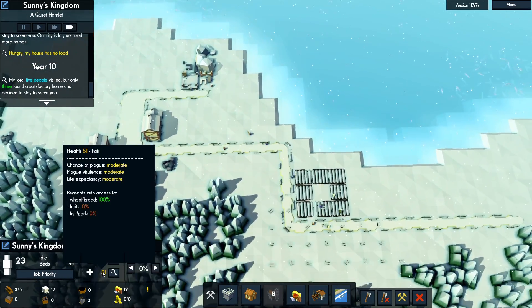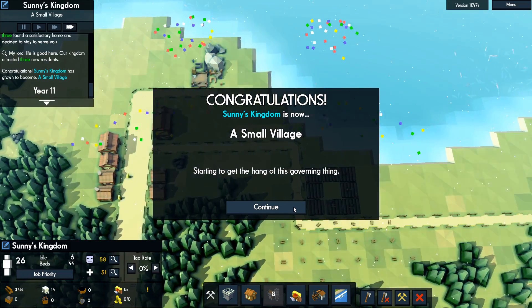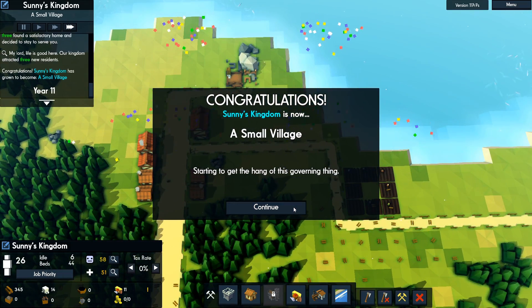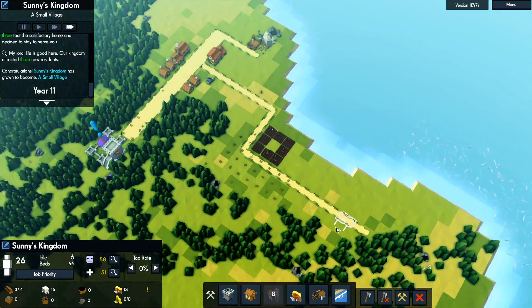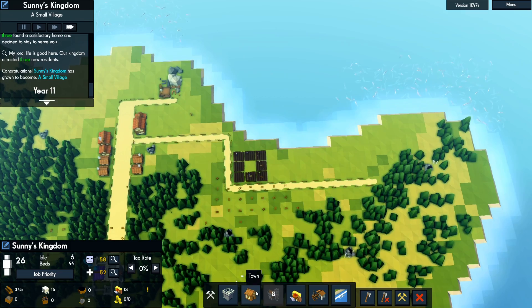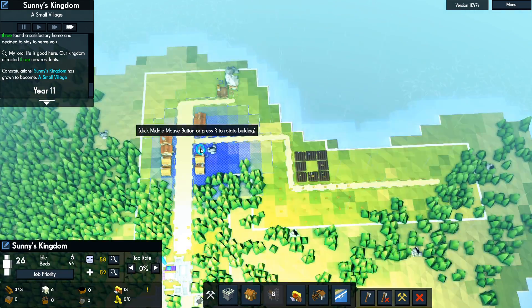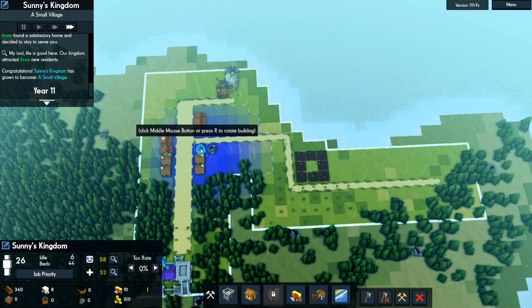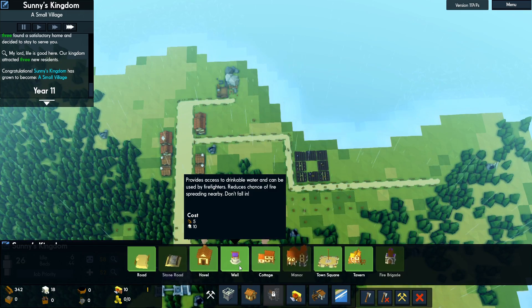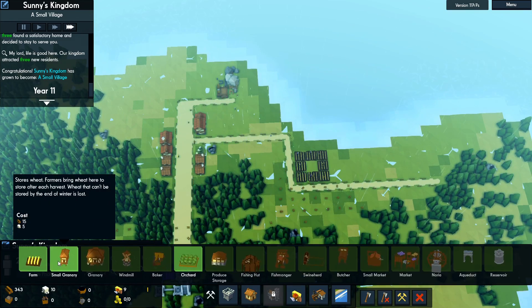We're doing okay — we have food. We are now a small village of 26 people already, look at us go! They're going to need a well, and I can place one right here. We have 18 stone and a well costs 10, so we can place a well and also do our granary.